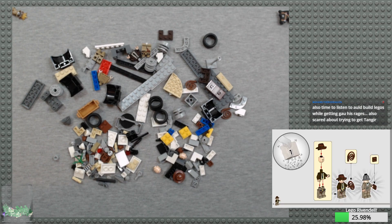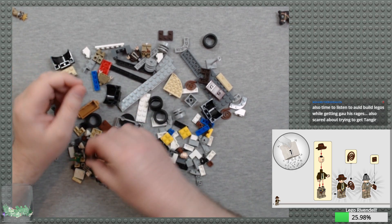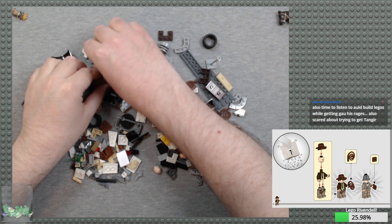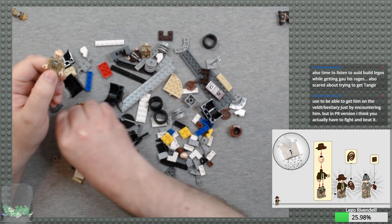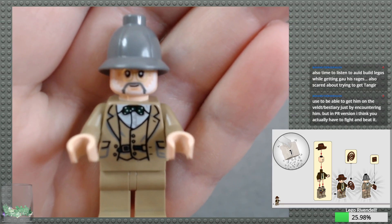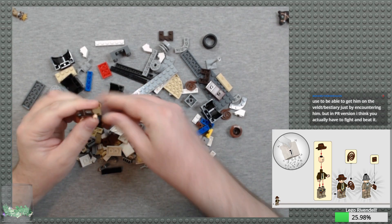Bag number one will be the car. Let's make our minifigs. We got the fedora, which is pretty nicely designed with molded hair right on there. Plain pants for Henry Jones Senior. Give him the head. And for some reason, they give him a pith helmet — they've got a more accurate hat. I don't know why they went for the pith helmet; they've clearly shown themselves willing to make more accurate elements.